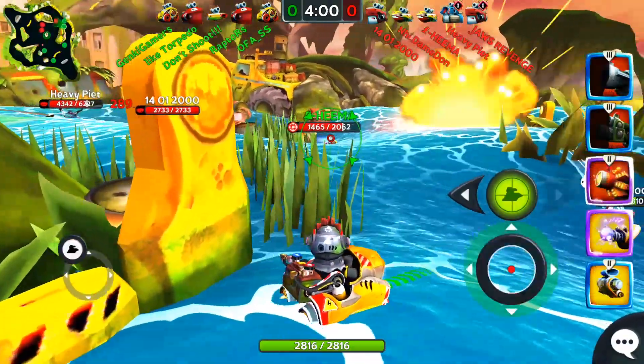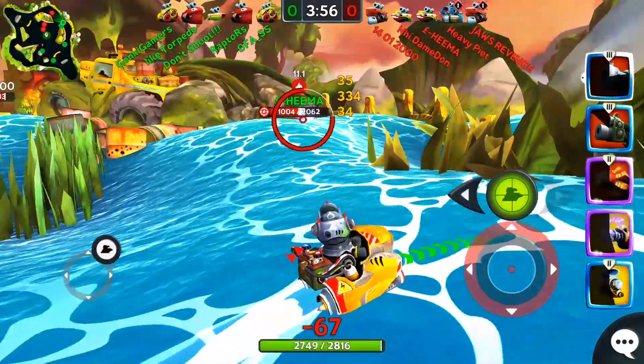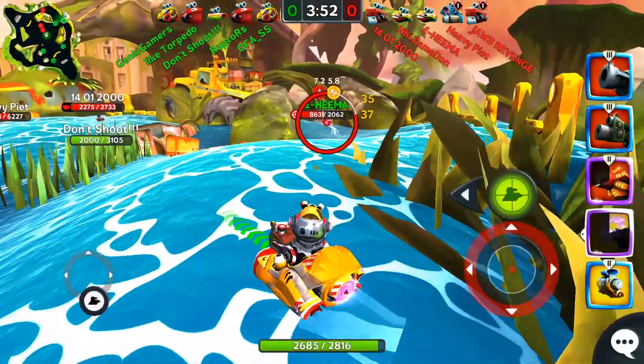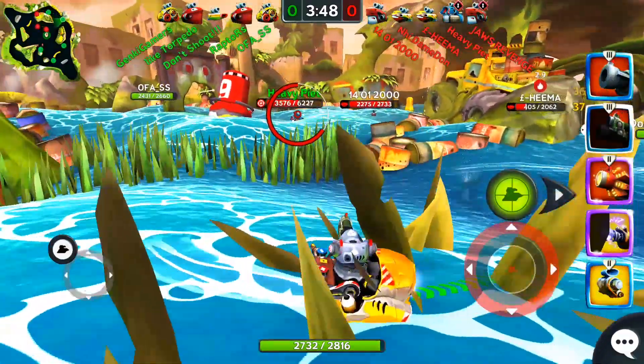A good variation of this build would be to replace the Sniper with a Blast Cannon equipped with fire damage perks. If you go with the Blast Cannon route, you will adopt a much more aggressive playstyle of doing what you can to get closer to your enemies.